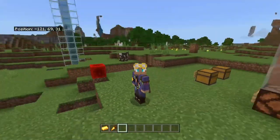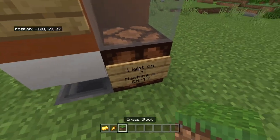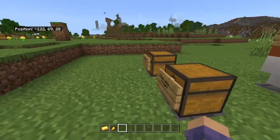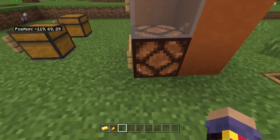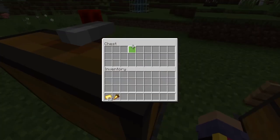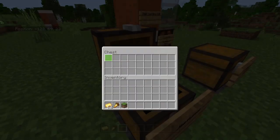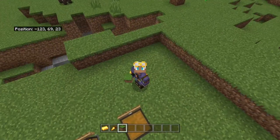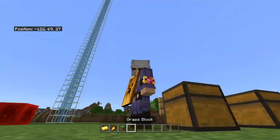Here's the fun part — it has item sorting. Say I try tricking the system: I want a golden carrot but don't want to pay one piece of gold, so I throw in a grass block instead. You won't hear a piston move, you won't see the light turn on, and it refunds the grass block back to you. The only thing it will accept is gold.